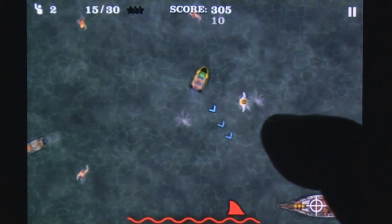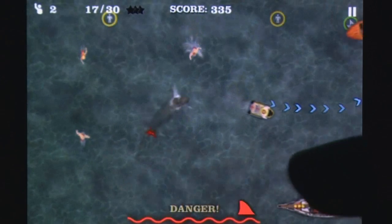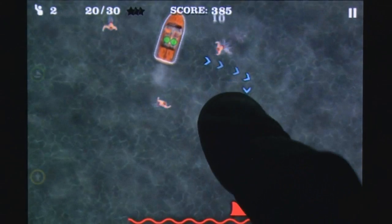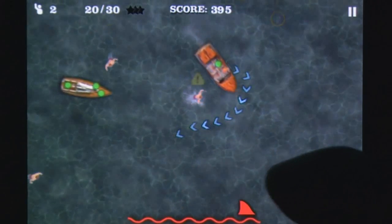The graphics at least help to recover some ground lost by the game's frustrating gameplay, with clearly highlighted swimmers, boats, and paths to make navigation easier to pull off. Jaws is also rendered cleverly, stalking his prey and jumping out to feed, leaving only a tiny pool of blood as any indicator that he was there.